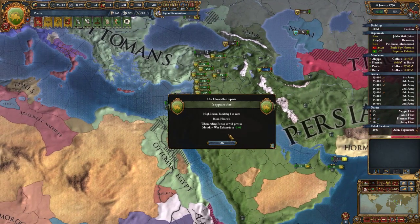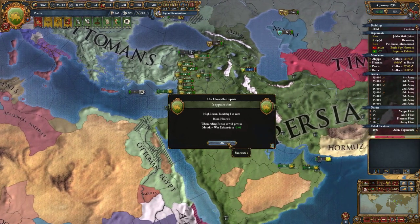My king is now kind-hearted, so it increases war exhaustion reduction — that's good.